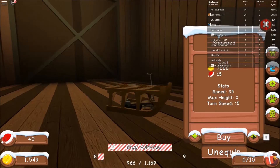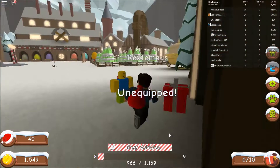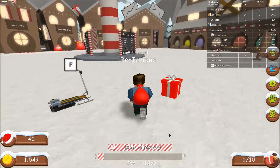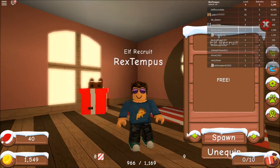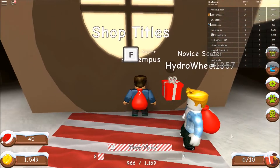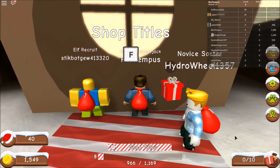Wait — this one's two thousand? Seven thousand?! I thought I needed like three hundred more bucks, not two thousand! What's the title shop? Santa — you can be Elf Recruit for free. Then you can be a Novice Sorter, which means you've sorted ten letters. I can actually do that — so now I'm a Novice Sorter. I can be a Novice Lumberjack too — yeah, there we go!